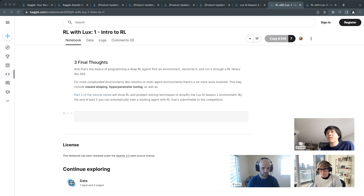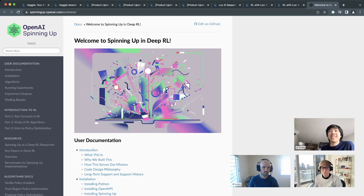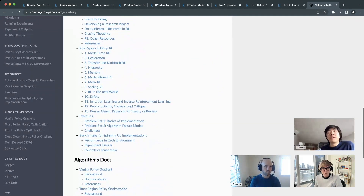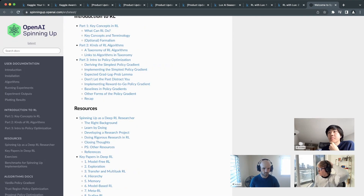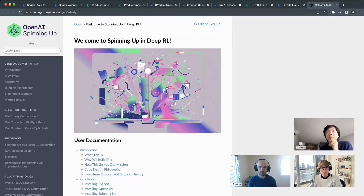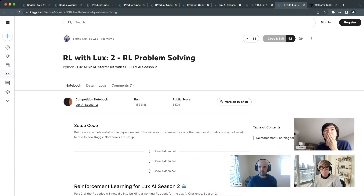The Spinning Up resource is highly recommended for learning. Last season, the people who won and the best solutions were all using PPO — it just works. Now let's jump to the second notebook, which covers solving the actual Lux AI season 2 problem.